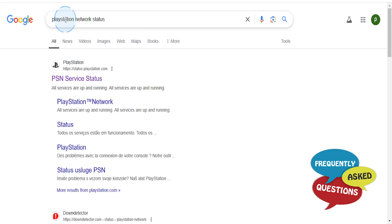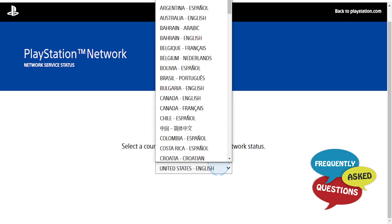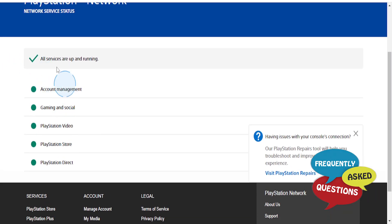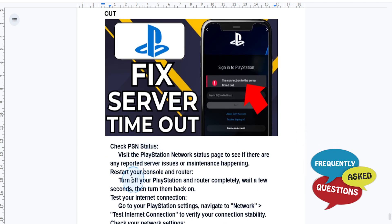Go to your Google browser, search 'PlayStation Network status,' and click on the first link. Select your country and region to check the status — I'll do United States English. You can also change to other locations, for example the UK, to confirm everything is working perfectly fine.